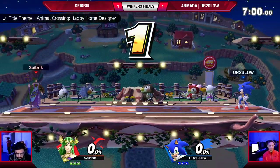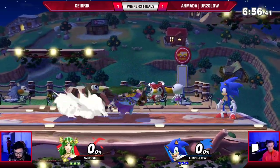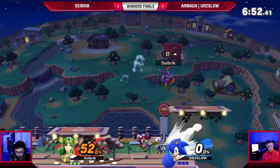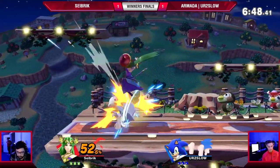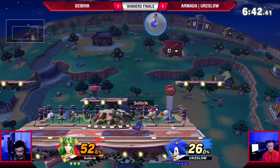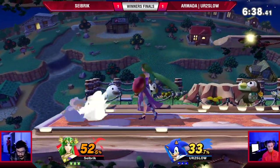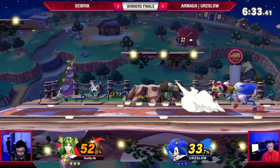Alright, we are in Smash — Town and City. Town and City, free explosive stuff. Look at Armada GG in the chat, supporting their boy. Respect it. Let's go for You're Too Slow, but also we'll see what Seibrik's got. That spring got him out of Palutena's up air — that's really funny. He's able to use the spring so well. I think Sonic players don't utilize the spring as well as You're Too Slow does.